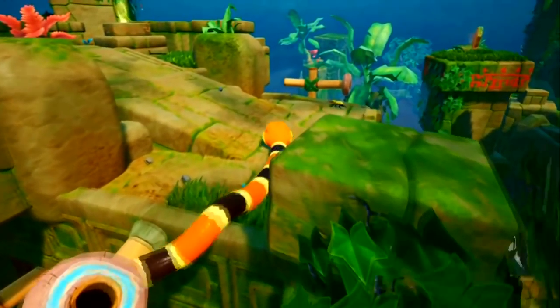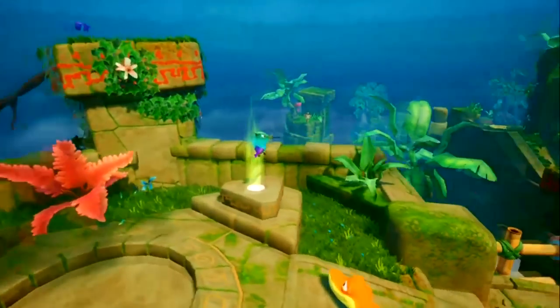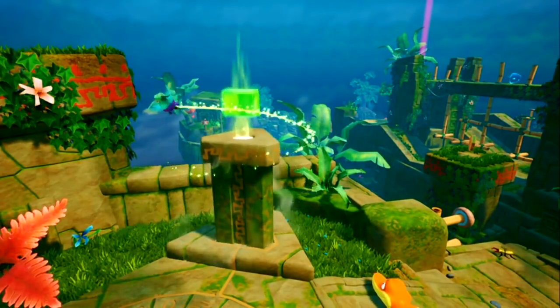Snake Pass has you playing as a snake named Noodles, and basically you're going throughout levels collecting keystones. You get the keystones, you go to the gate, and you proceed to the next level. This definitely looks like a collect-a-thon N64 game. When you first boot it up, you're like, wow, this looks like an HD N64 game. And that's not a bad thing — that's actually one of the things that resonated with me. I definitely got sort of a Banjo-Kazooie or Donkey Kong 64 vibe from the game, and that's something that's prevalent throughout.